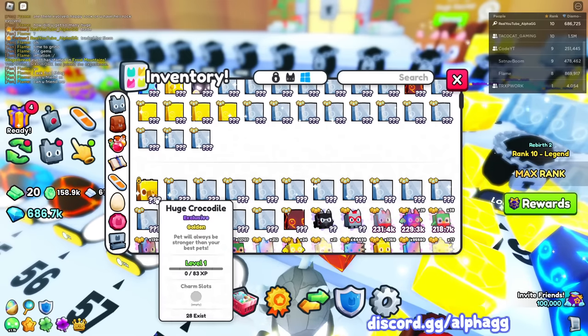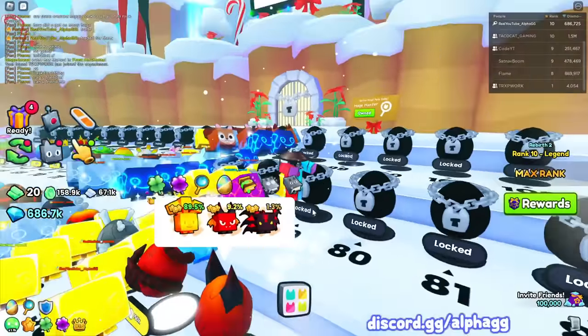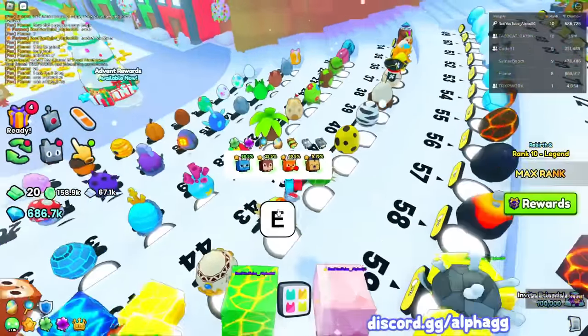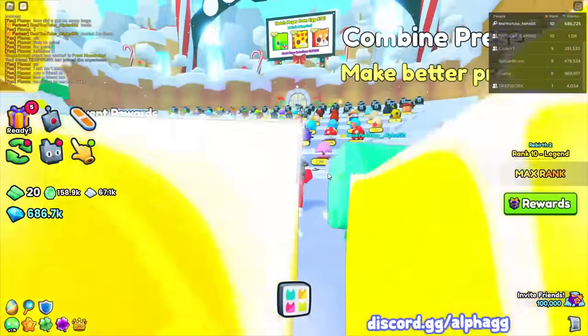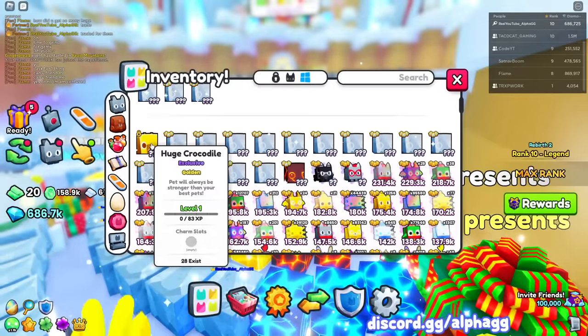We got a golden huge crocodile! I honestly didn't expect to hatch anything, but to be honest it's about time. I've hatched millions of eggs with all the game passes, full luck boost, all the shiny relics, all the best luck enchants and everything - so I guess it's about time I finally hatched something. Only 28 golden huge crocodiles exist and I got one.